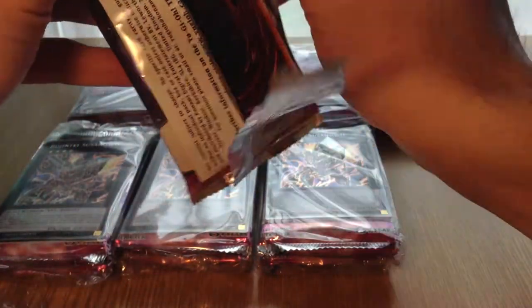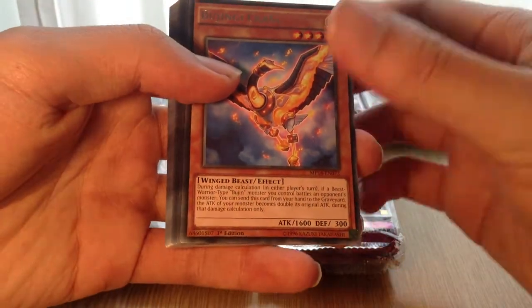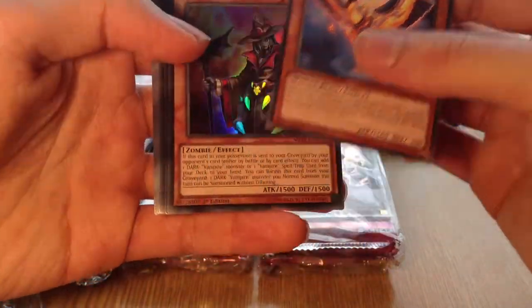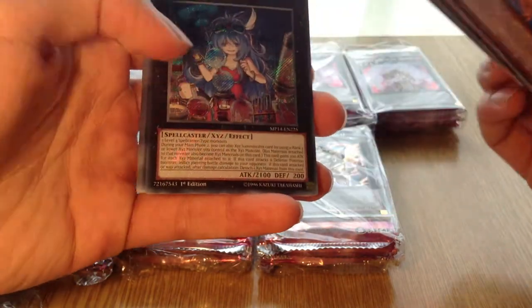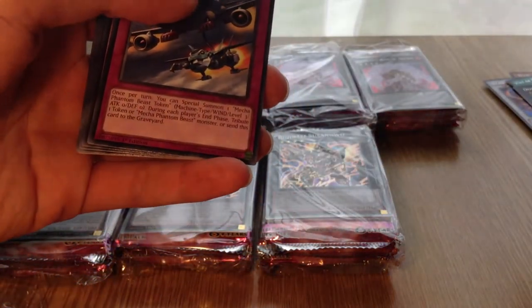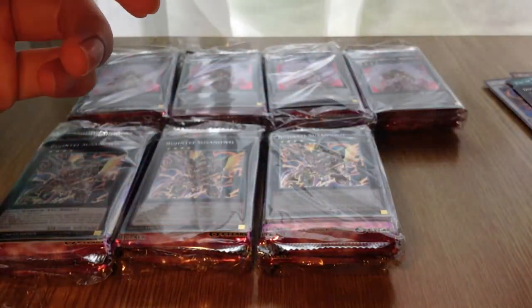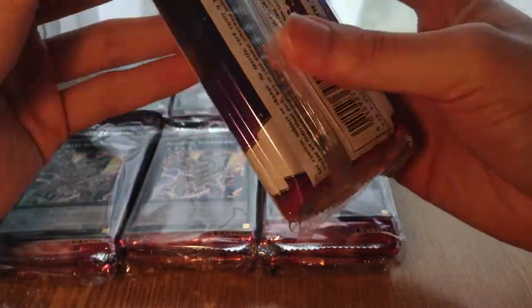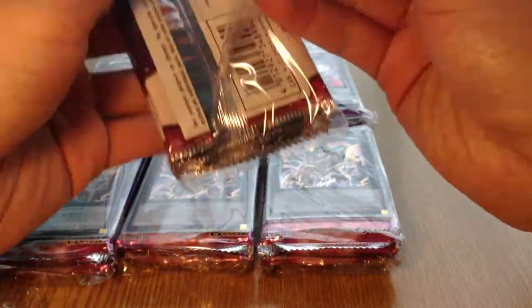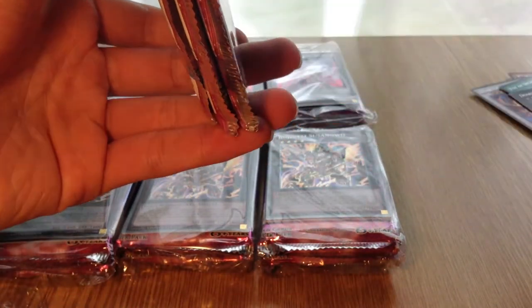Next Mega Pack. Bear in mind the set does have a lot of bad secrets and bad holos in general because of the previous packs. Bujingi Crane, Vampire Sorcerer, Bujingi Pavo, and a Downerd Magician in Secret. I've yet to get a Dracosack, so this is kind of like a search for a Dracosack, I guess. You can see that if I want to get the Dracosack, it's just really difficult to get.